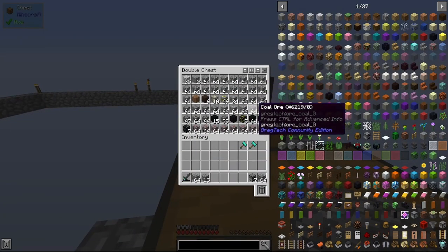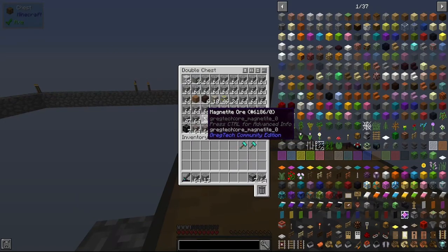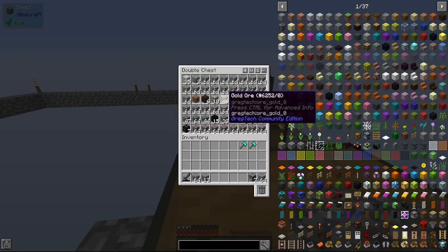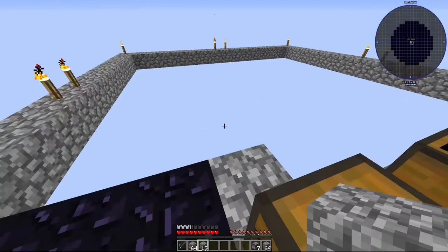As you can see, got a bunch of stuff. Got a bunch of diamonds, a bunch of Cinnabar Redstone Ruby, a bunch of magnetite for iron, some gold, some other different gold, some coal, and some graphite. I'm going to set up some furnaces and get stuff smelting.